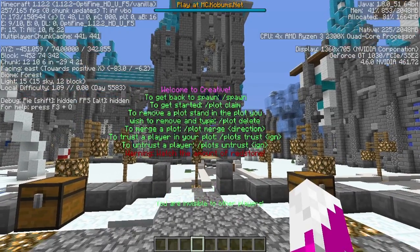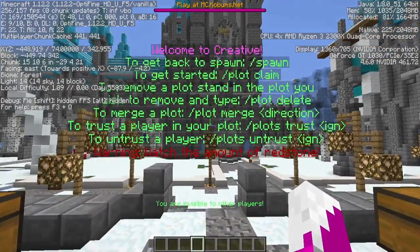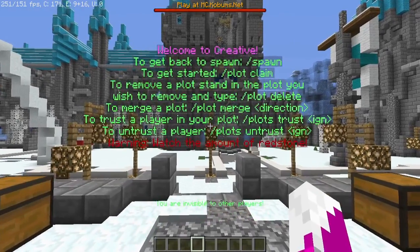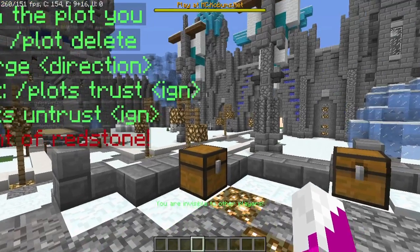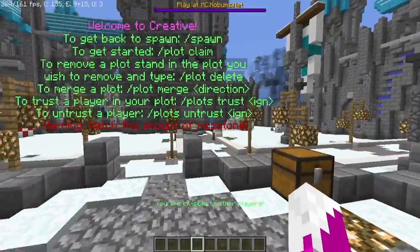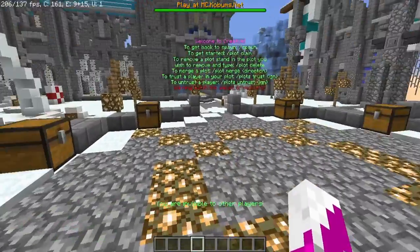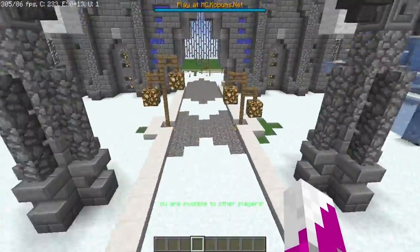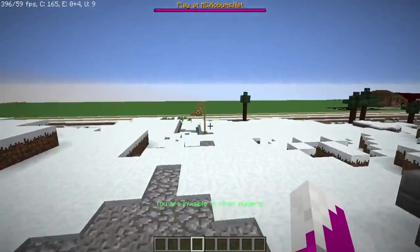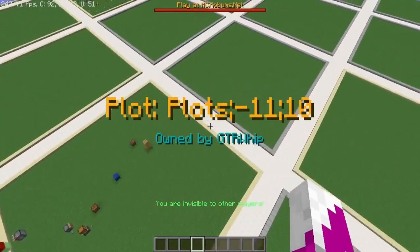You can find the direction by popping into your F3 menu — right now I'm currently facing east. And then you can trust somebody and untrust somebody with plot trust IGN, and plot untrust IGN as well. Do watch the amount of redstone that you use because it will cause lag. And of course you've got the usual mail and disposal signs right there, just decoration around there as well.